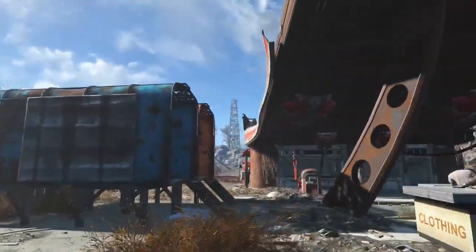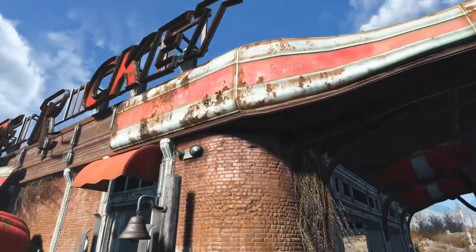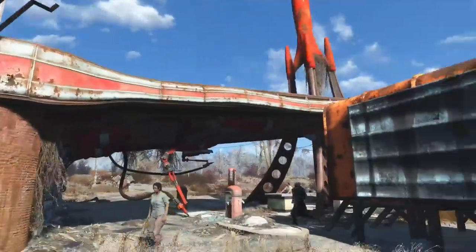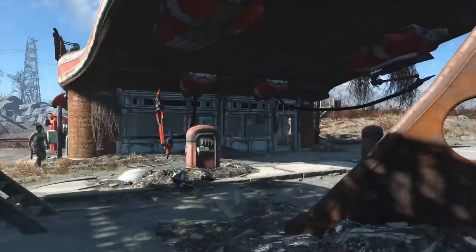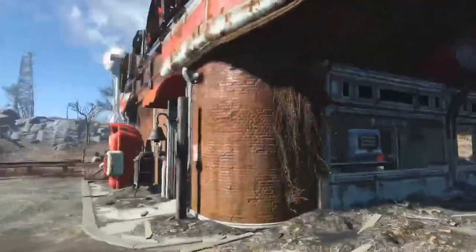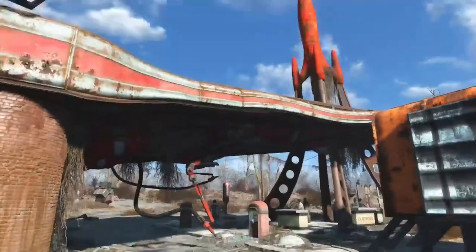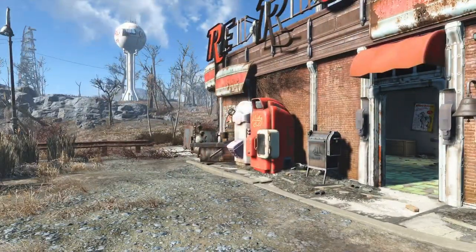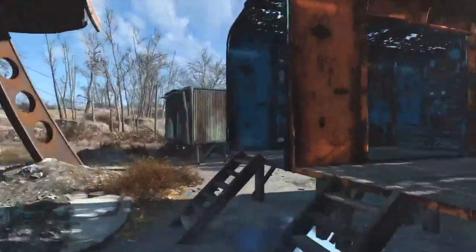Originally when I did this build, where they were living, I thought it would be a really good idea if they built on top of the Red Rocket station. I put it up there, but through a matter of glitching through the roof, they were able to get up there. Otherwise, I did provide stairs and they weren't having it. So I got rid of it and moved it down here.